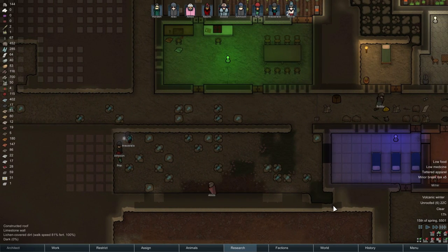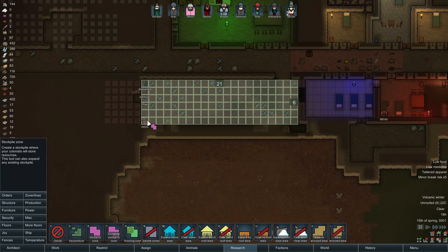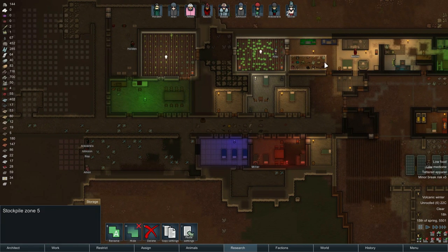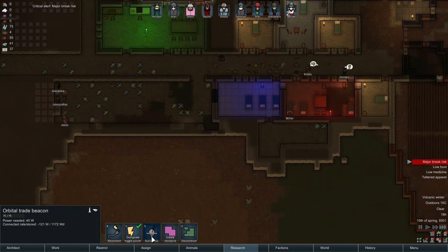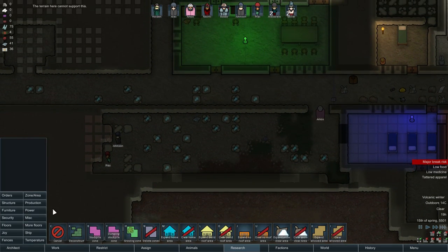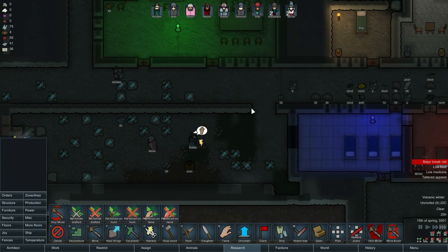Bobby, you're going to go build the roof here. Very nice. We can just start turning this into our proper stockpile zone right here. I'll just copy the settings, paste them here, and let's start deleting these zones. Can we move the trade beacon? We cannot — quite unfortunate. We have nothing stored. Let's start mining this off as well, we'll just go and start mining. Hopefully there's no marsh underneath this — that would be very, very unfortunate, but I don't think you can actually have a mountain on top of that.